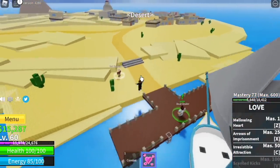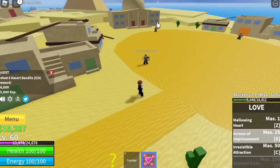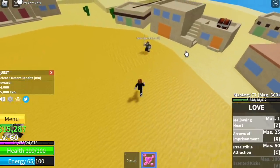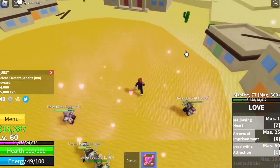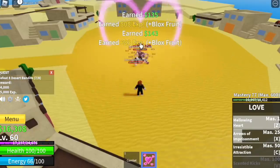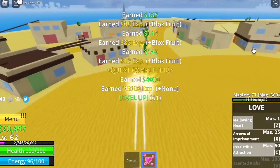At level 60, we are going to the desert. We're going to start here with the Desert Bandits — you need to defeat 8. But as you can see, our HP is kind of low. With this update, I have a trick for that. So let's defeat this first and after that I'm going to show it to you. They're so easy to defeat.